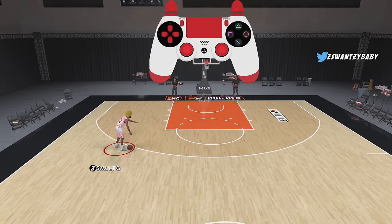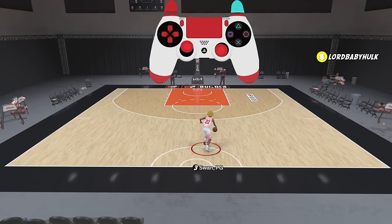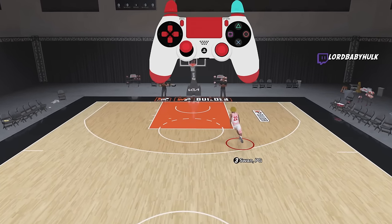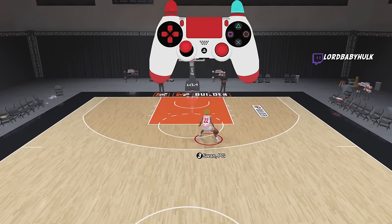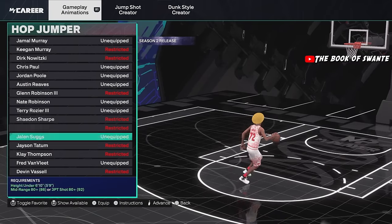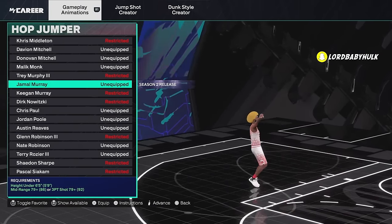Let me know if y'all prefer the Kobe white more. And if you want to know how to nutmeg, check my other dribble tutorials. Subscribe! Now here's the best hop jumper for little builds — now that Clarkson is gone, I'll show y'all the new best one. It'll probably get patched because Mike Wang is goofy, even though it's realistic.